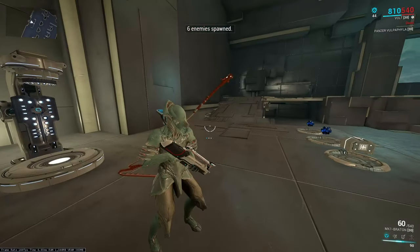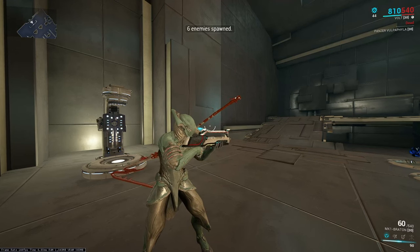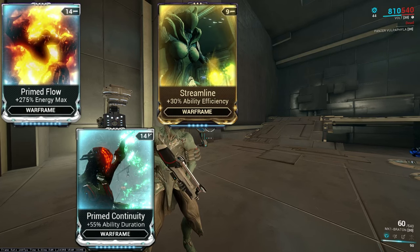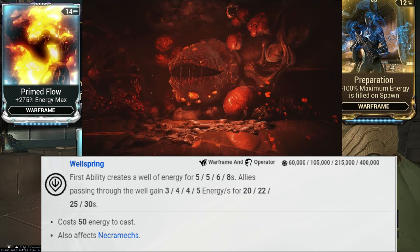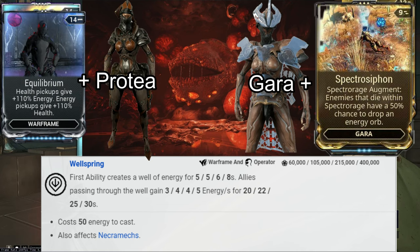There are a few more things that can really help you with your energy economy. Some other things that can help you are the mods: Primed Flow, Primed Continuity, Streamline, Fleeting Expertise, Preparation, the Zenurik focus school once you get your Operator. And then once you're MR8, you can get the two Helminth abilities that give you a ton of energy: Dispensary along with the mod Equilibrium, and also Spectrorage from Gaara with the Spectro Siphon augment mod.